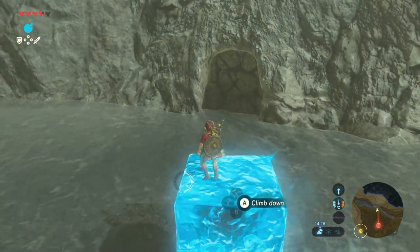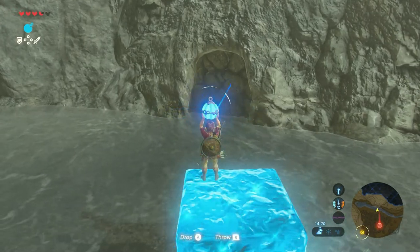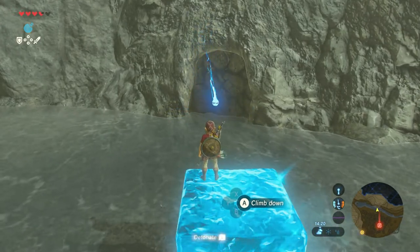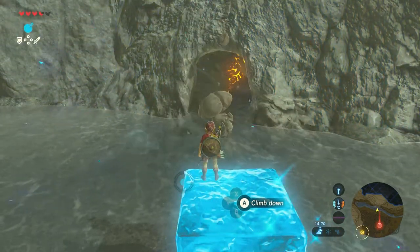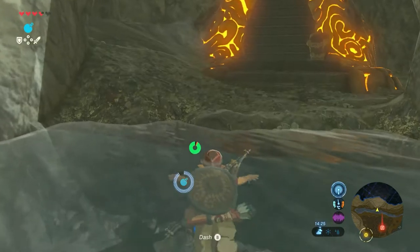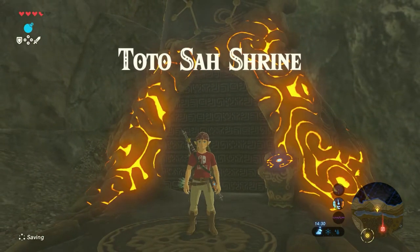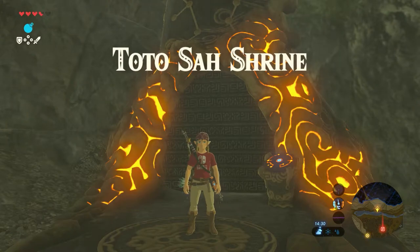That was just not far enough. Let's try again — let's get a little bit closer to the edge and throw again. That worked perfectly. Now just glide in, and there we are: Toto Sa Shrine. Let's go in.